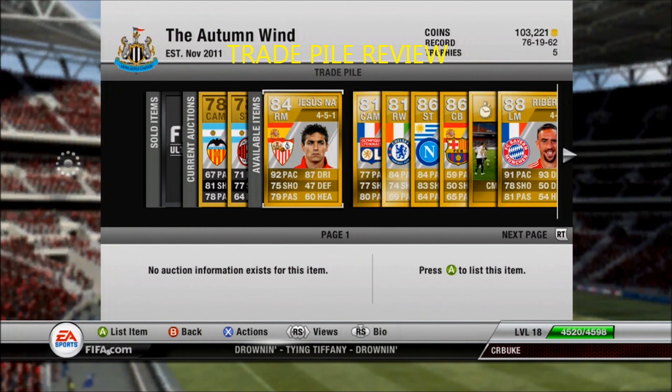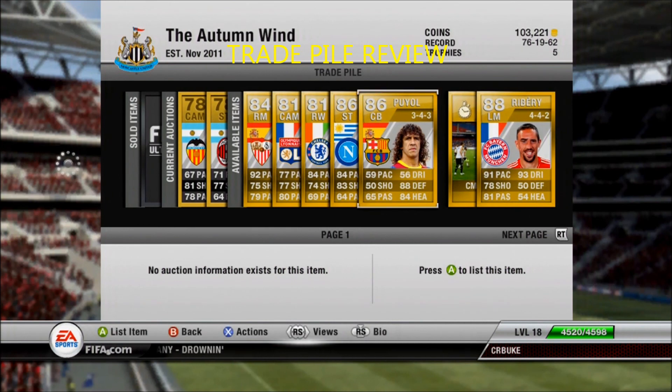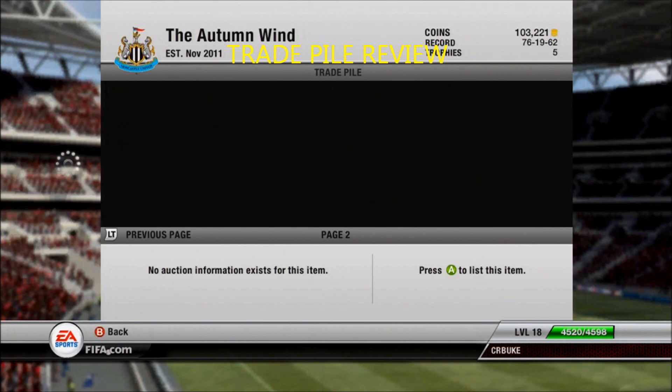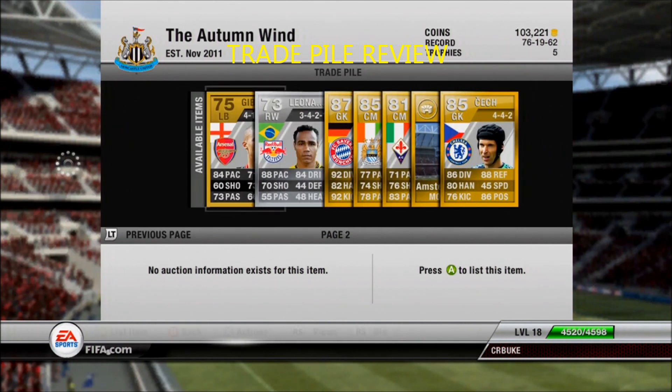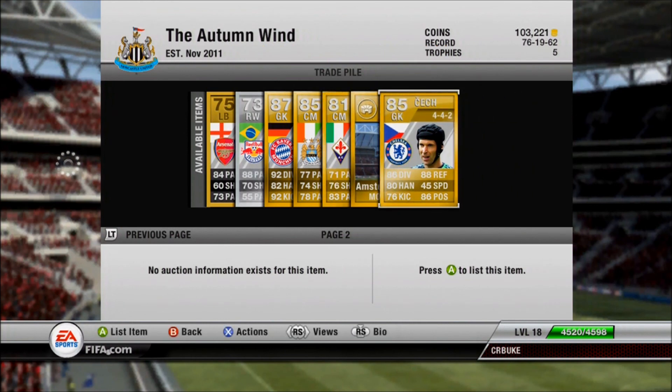Trade pile review: Jesus Navas, Cech, Kabani from the night before, Puyol, Ribéry. Got that for the silver Neuer.